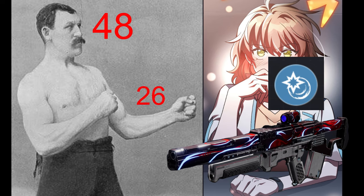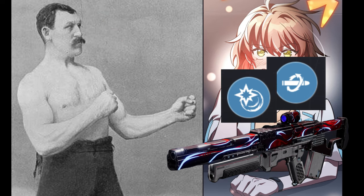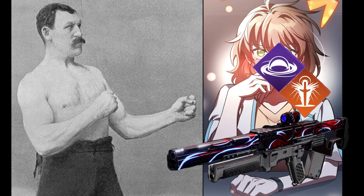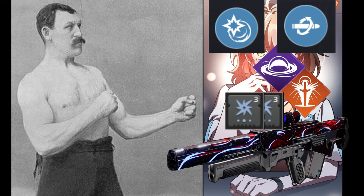When you got Kill Clip, you hit 50 to the head, 27 to the body. When you got both perks active, you hit 60 to the head, 33 to the body. Now for you Titans and Warlock fellas out there — with Well or Weapons of Light you hit 50 to the head, 27 to the body. Put at least 2 surge mods on, you hit 53 to the head, 29 to the body. With all those perks combined, you get 80 to the head or 44 to the body — 1 burst kill.